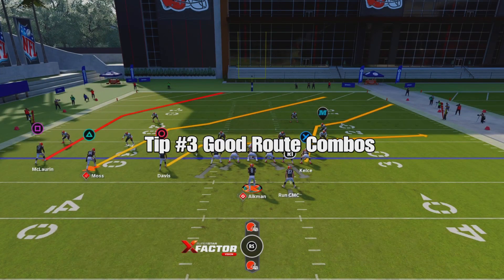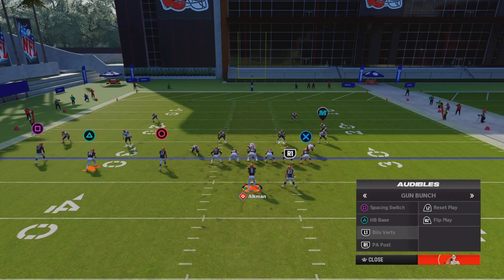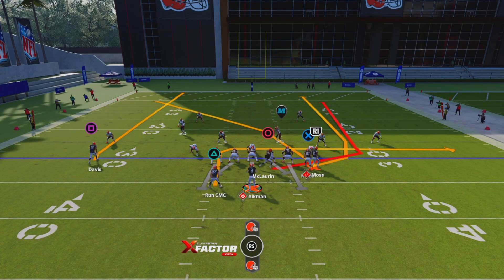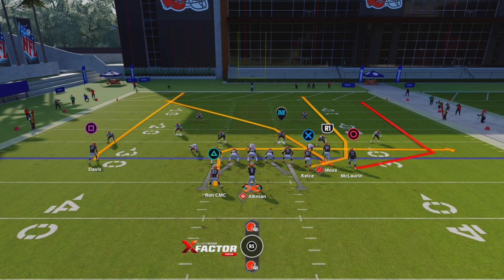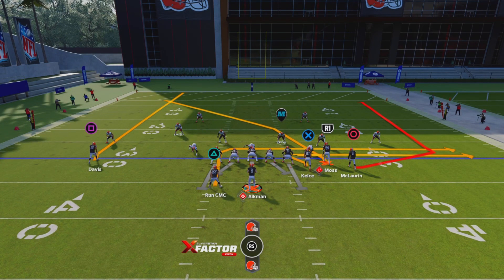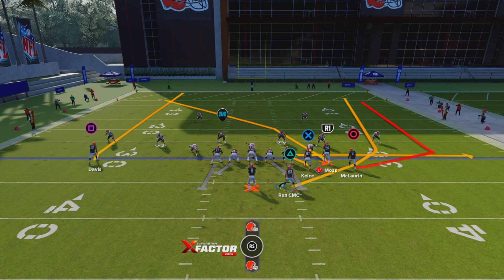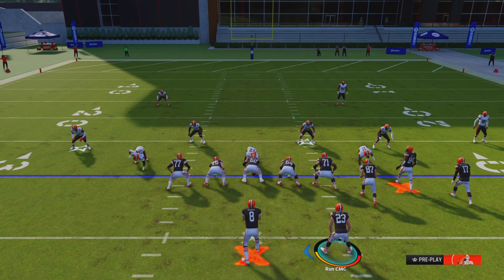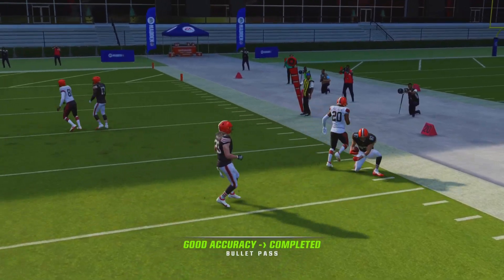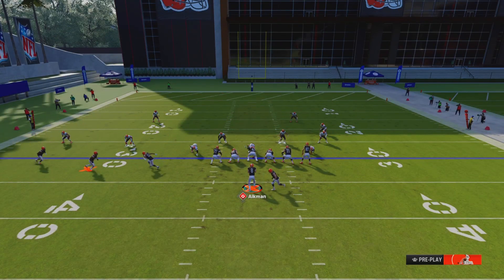Tip number three is basically you need good route combos. Let's go over to Gun Bunch. For example, Gun Bunch Verticals. What I normally do — and anybody can copy me, this is not the scheme I run in MCS, it's just what I do and I win a lot of games from it — I will put Kelsey on a Ziggro, and I will move over Christian, or CMC. And this is how I read the offense. Normally it's Kelsey first. If Kelsey's not open, then I'll look at CMC. If CMC is not open, then I'll make a quick adjustment with my eyes down the middle of the field and I will hit Randy Moss on the crossing route.